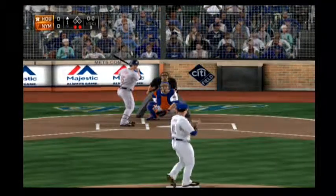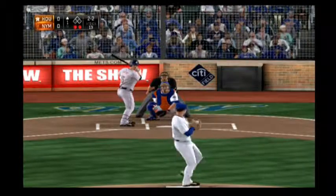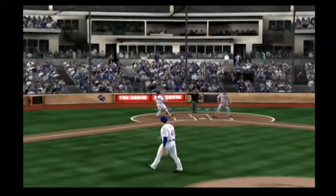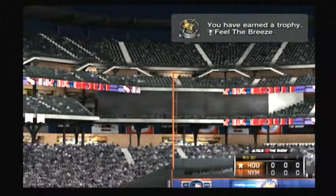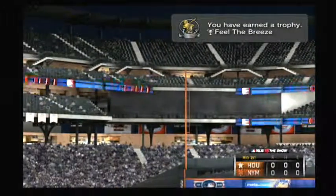Jason Castro, the catcher is in. He will look at a first — that's the 2-2 pitch. Struck him out, so he makes quick work of him here. Three straight strikeouts and his side is retired. Three up, three down, three strikeouts. Not too shabby. Bottom of the first straight ahead. We are scoreless on the show.